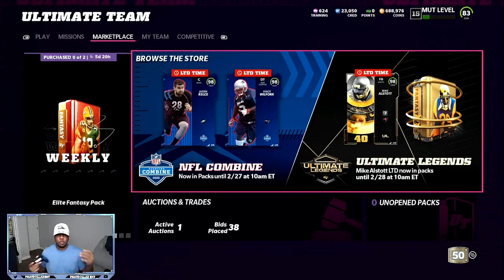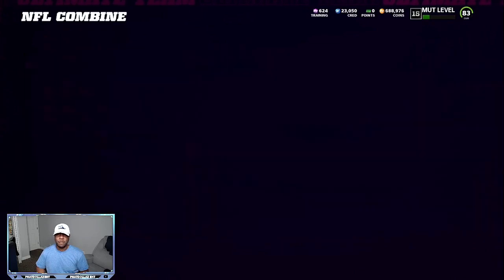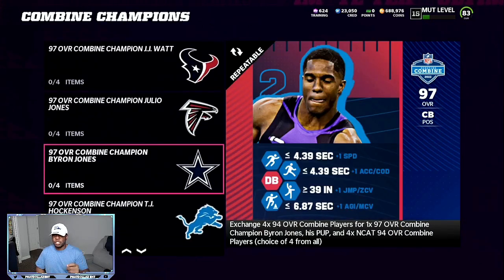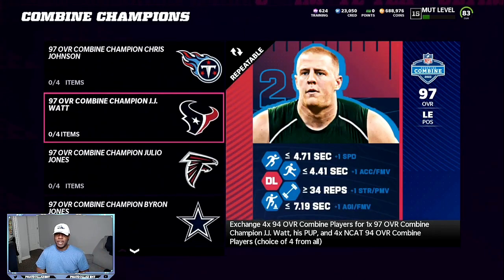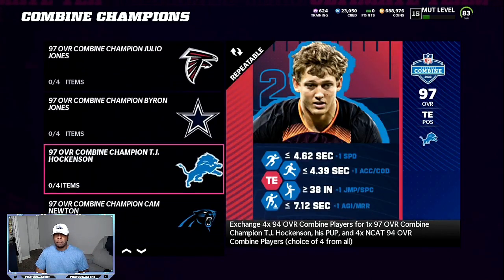Some of the 94 overalls you pull will go for 77 to 80,000 a piece. If you don't want to take the risk, sell each one for 80,000 coins — that's 72k after tax, giving you about a 2,000 profit. If you want to keep going, go to the sets. Check which set is most profitable at the time since prices are dropping. Byron Jones and TJ Hockenson were going for about 265 to 267k, while Chris Johnson is down around 230k — so go with Byron Jones or TJ Hockenson for the most profit.